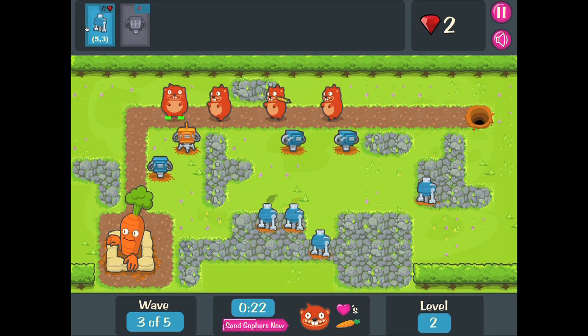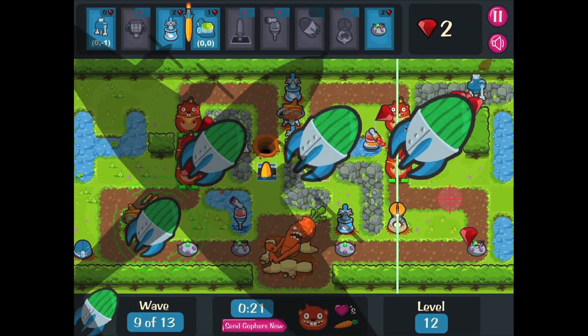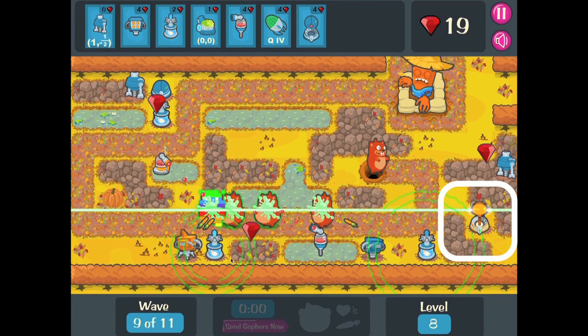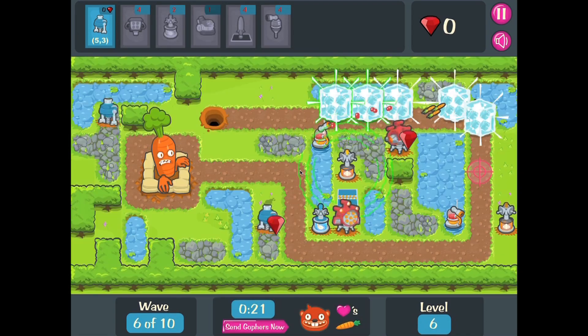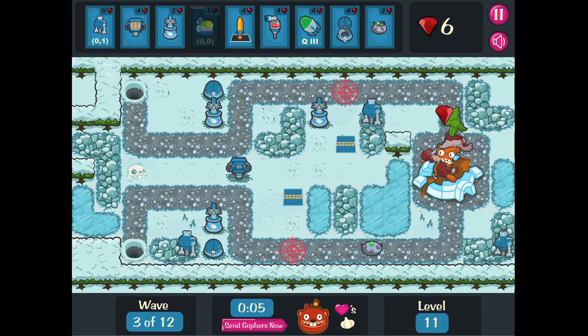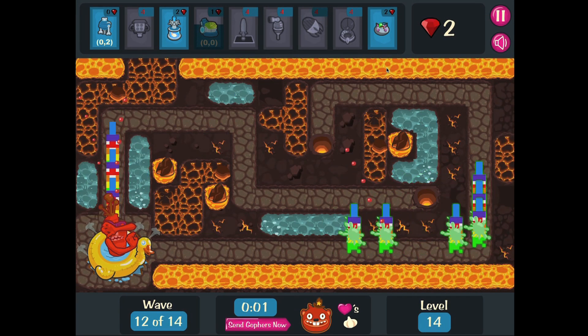Players are also introduced to food weapons such as the carrot launcher, melon strike, and wheatgrass blaster. Players use coordinates to place or aim food weapons and to drill for rubies which help them upgrade weapons. The level must be replayed if too many hungry gophers reach the carrot.